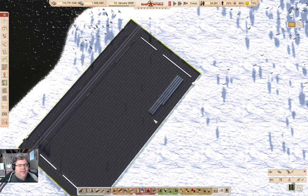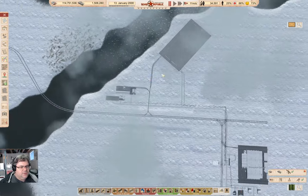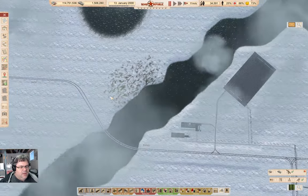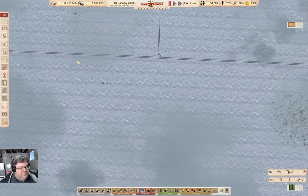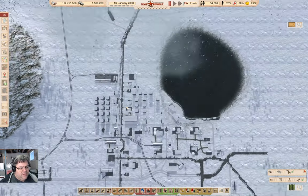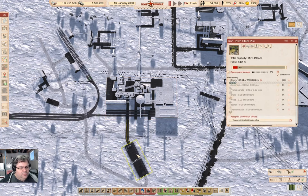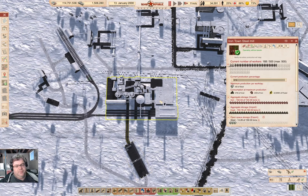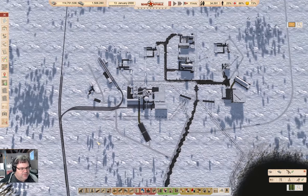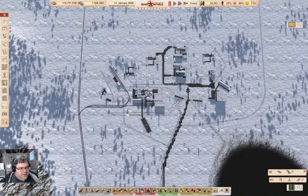So last time around I got this steel depot set up, and now there's stuff happening. Over in Irontown — that's Irontown — we have the steel production going on. We've kind of erased the contents of the steel mill, and that's fine, that's not going to harm anything. It'll just keep building up steel and eventually fill up the central location, then fill up again, and everything's good.